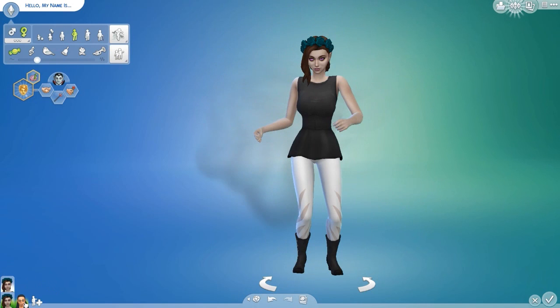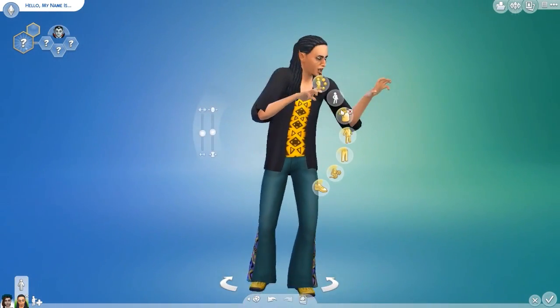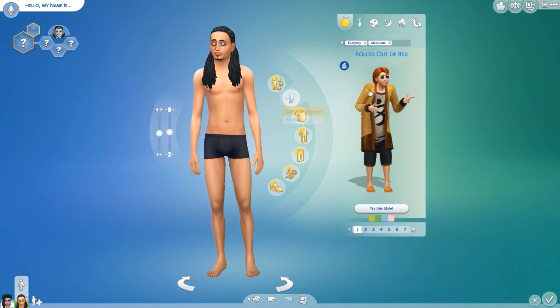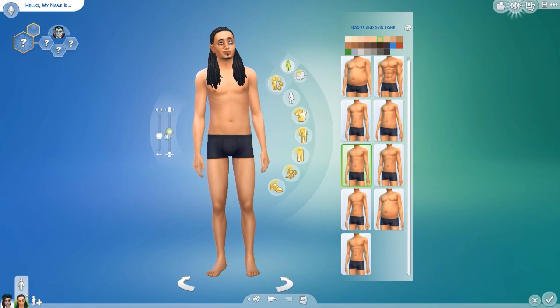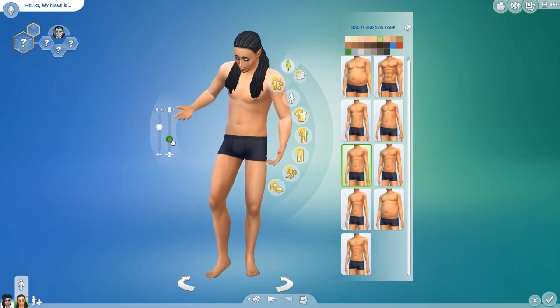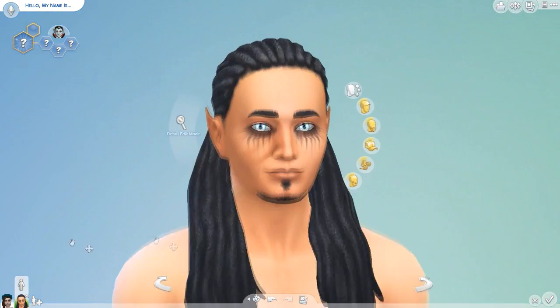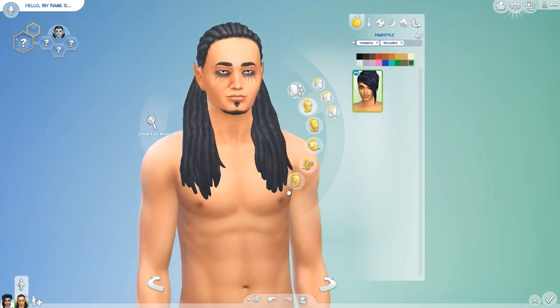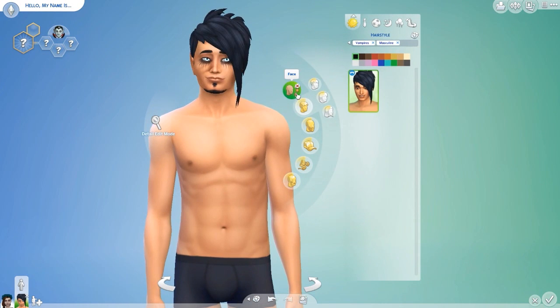Now let's go ahead and do the male sim as well. I'm just gonna change his body look, and throw him in with a little more muscle. That looks nice. Now I'm just gonna look at his dark form — you don't have to have a dark form but you can if you want to. I'm gonna keep a dark form, just put this hairstyle on him probably in black.